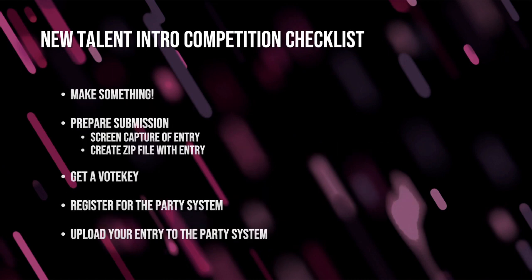So let's go through the checklist of what we need to do. The hardest part is making something, and hopefully you have that part taken care of. The next things we're going to talk about are preparing your submission: you need a screen capture of your entry, and we need to create a zip file with our entry. We need to get a vote key, which will allow us to register for the party system, and then we have to upload our entry to the party system. If you need help or clarification at any point, please reach out to the organisers on Discord, Twitter, Mastodon, or by email — we'll be more than happy to help.